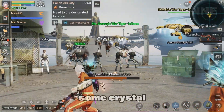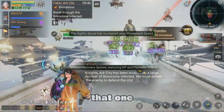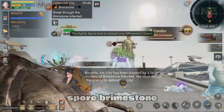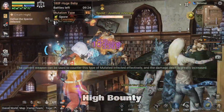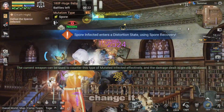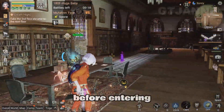But keep in mind that in some Crystal Hunt, we need to do it manually, especially if there is more than one mutation at once — Spore, Brimstone, Crystallized, and Corrupt. In Duck Hive and Bounty Hunt, you still need to change it manually, so make sure to already use the Strongest Core before entering this stage.